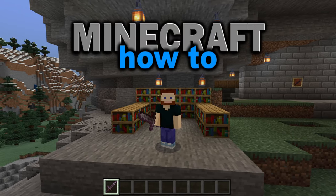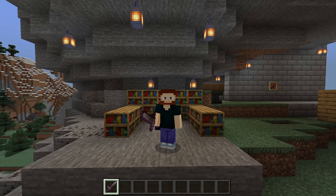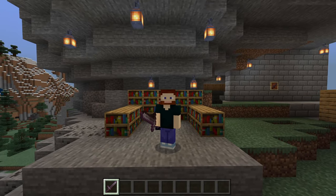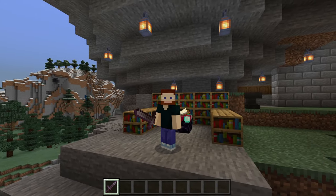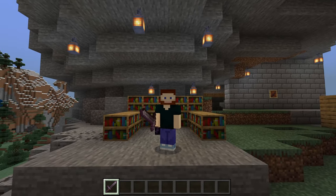Swords can cook? Well, if they got Fire Aspect, they can, but that's not all Fire Aspect can do. Hello, my name is JD, and welcome to another easy Minecraft tutorial. Today, I'm going to show you how to get and use the Fire Aspect enchantment.